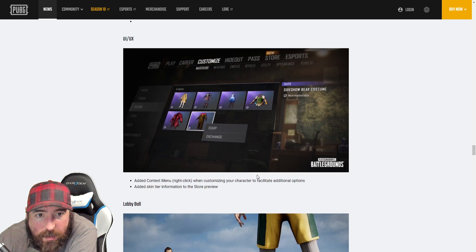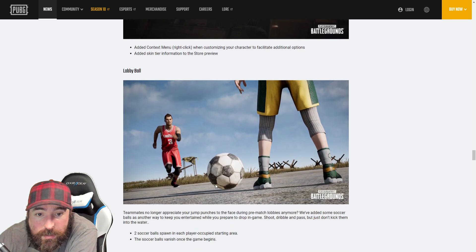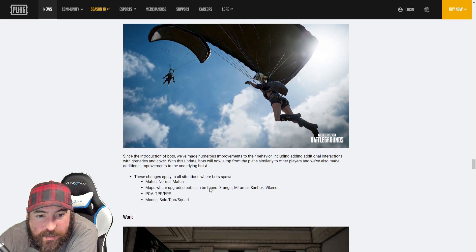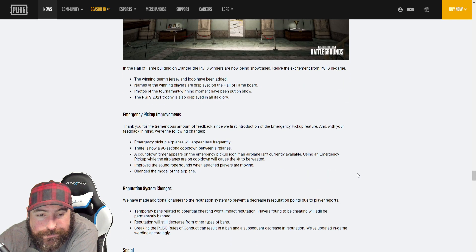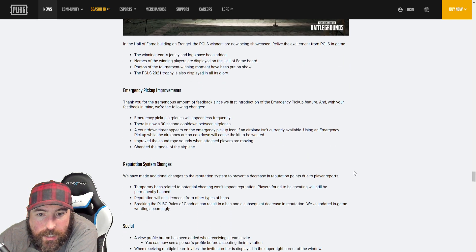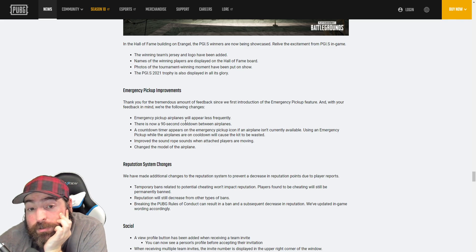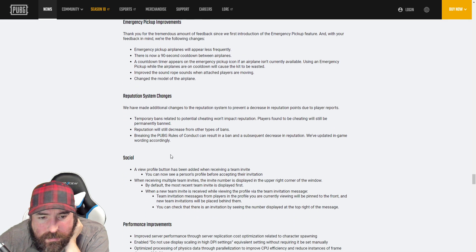UI and UX updates — lobby ball, so when you're sitting in the lobby now instead of just punching each other you can play some footy. Bot improvements — we don't get a lot of bots anyway so who cares. Hall of Fame, PGIS — the sonics are in there. Emergency pickup improvements: less frequency with the emergency pickup. That was one of my biggest complaints — there were just too many, they were all over the place. It looks like they're putting a cooldown on them now, which definitely needed to be done.